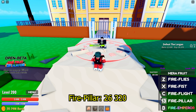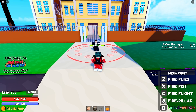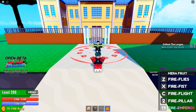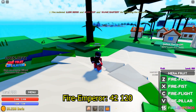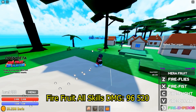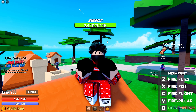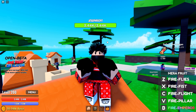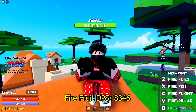Fire Pillar deals 26,320 and the cooldown is 17 seconds. The last one is Fire Emperor, which deals 42,120 and the cooldown is 19 seconds. Do you guys think Mera is stronger than Light? Mera deals 8,346 damage per second while Light deals only...